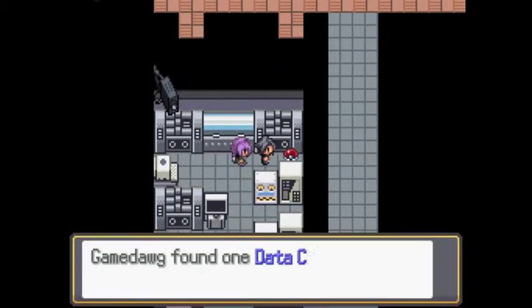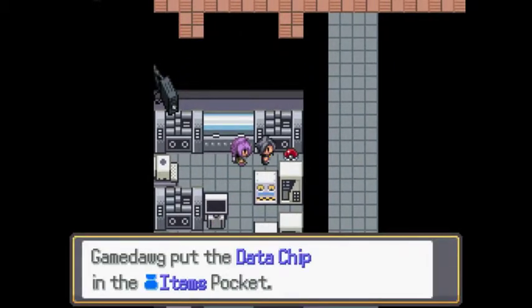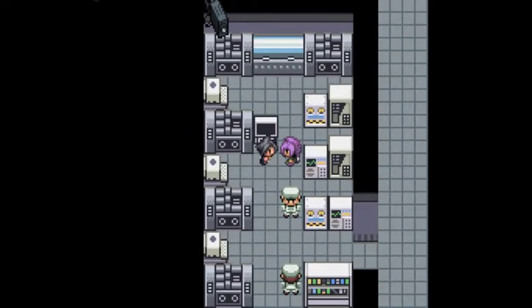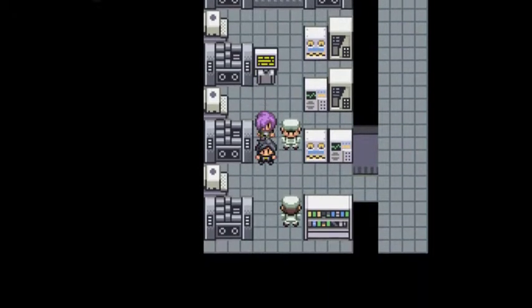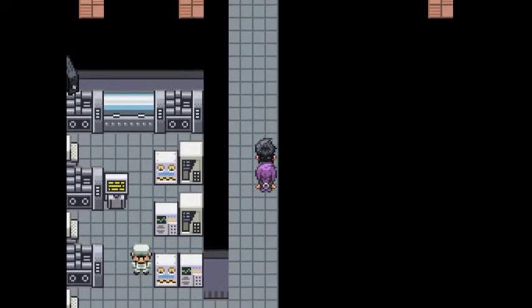We are still in Dr. Cygni's lab — or really it's an orphanage, but just look at this, doesn't it look a lot like a lab? A data chip. What does this computer do? Commons locked — disengage. We actually just unlocked the room. Okay, that's fantastic.